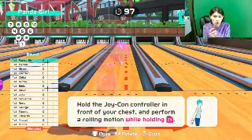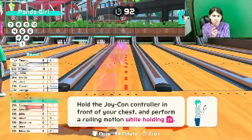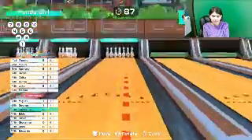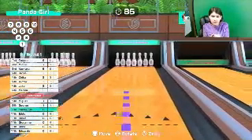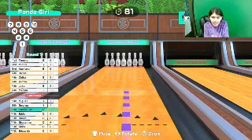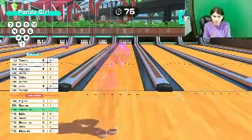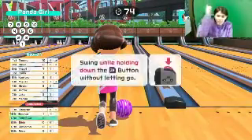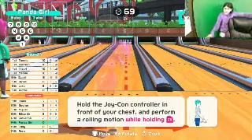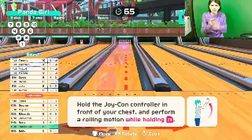So hold the Joy-Con in front of your chest and perform a roll motion. We're gonna zoom in — let me move back. Okay, here we go. Hold on, let's see if I can just stand. Let's do that.